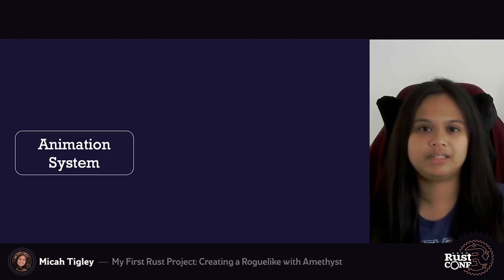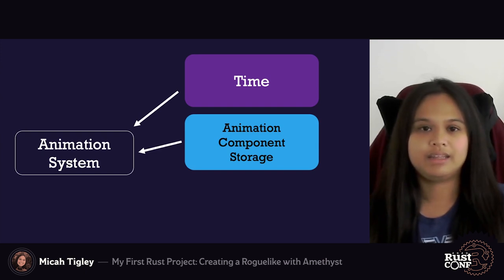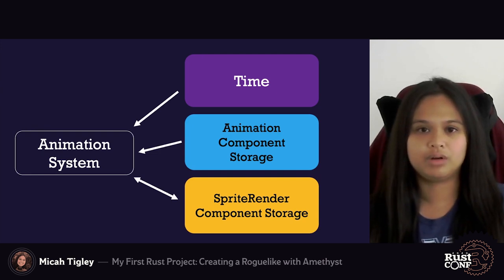Associating a component with an entity doesn't do much on its own — our animation needs a way to manipulate what sprite image is drawn to the screen during each game cycle. This is where implementing an animation system comes in. The animation system reads or writes data for different component storages during each iteration of the game loop. It reads from the time resource — resources in Amethyst are containers of data not associated with an entity — and from the animation component storage. Finally, the animation system writes to an entity's sprite render component; specifically, the sprite render sprite number value is modified to tell Amethyst to draw the next image in the animation sequence.